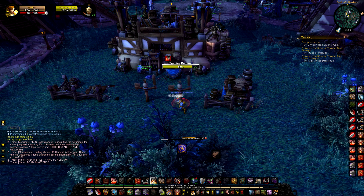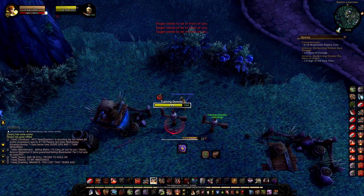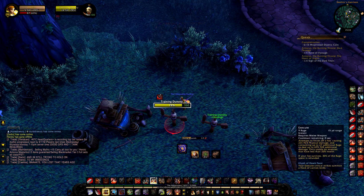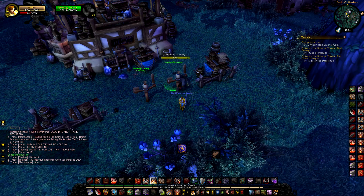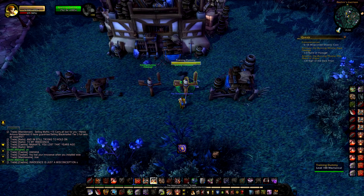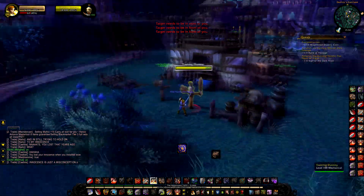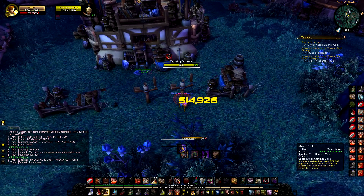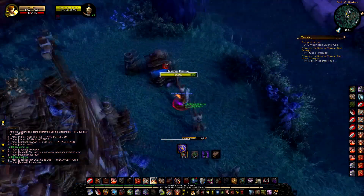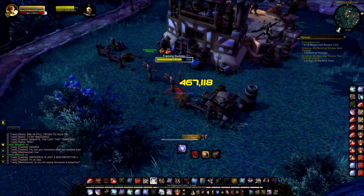Being a clicker mainly hurts your movement speed. In PvP, people will always try to get behind you and circle around. If you stand still clicking abilities, you can't hit them — targets need to be in front of you, apart from AoE abilities like Whirlwind. Using your keyboard to turn is also very bad in PvP because it's extremely slow. By the time you turn and click your abilities, they'll already be behind you again. But with mouse turning, you can turn instantly and strafe around your enemies.